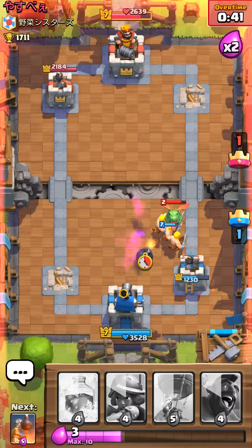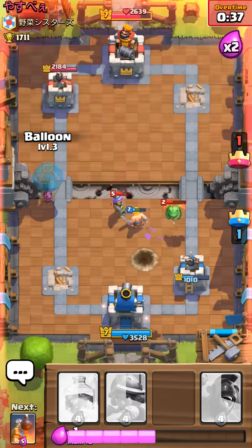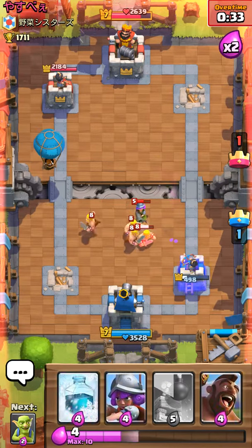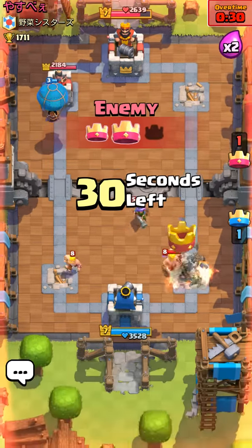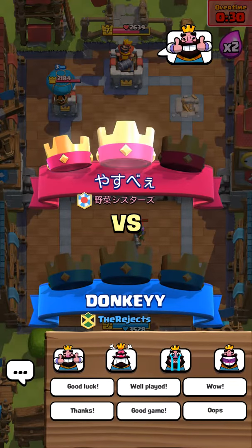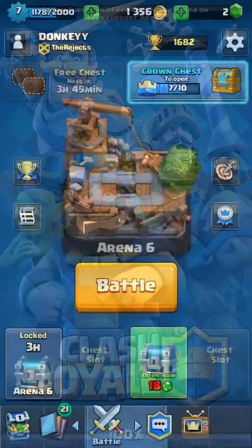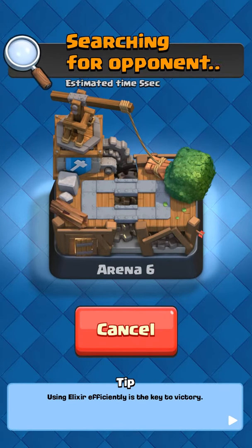Get out of here before you can even get close to that tower. We're screwed — oh my gosh. The only way he won was because of spawners. Come on, dude. He then directed a string of extreme profanity and slurs at the opponent, including death wishes and homophobic and xenophobic language.